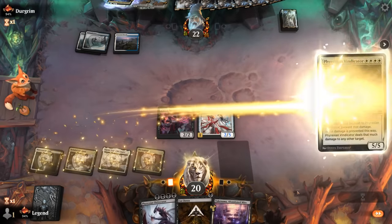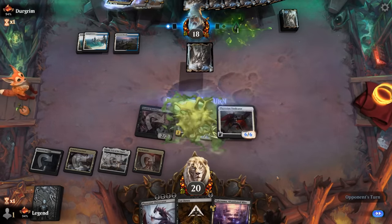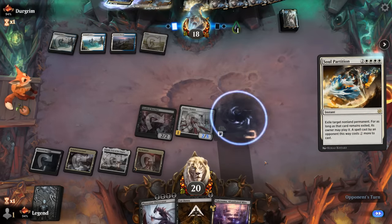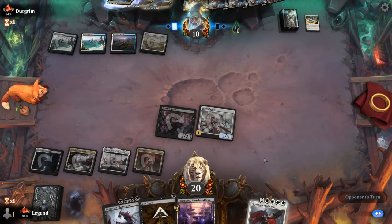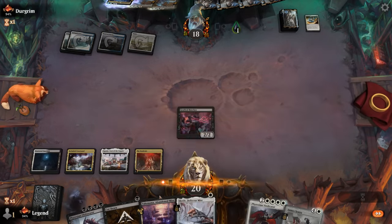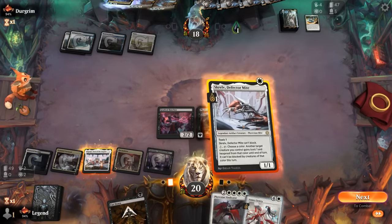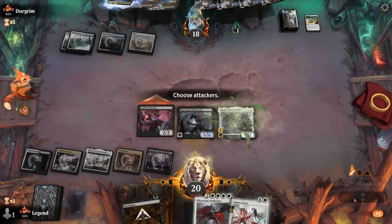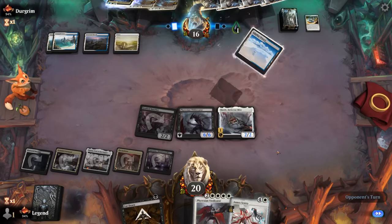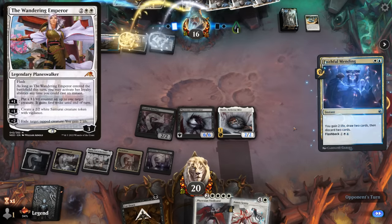We play Vindicator and hope there are no sweepers incoming. Next turn we can go for Obliterator. Soul Partition removes our creature — make that two. Now we can play Obliterator plus Scralv. The opponent won't want to unearth Mindbreaker into Obliterator if they can avoid it, or else they'll have to sacrifice all their lands. If they don't have a sweeper, we might still be okay. Scralv can also help against a Wandering Emperor trying to exile Obliterator. A third Mindbreaker is discarded; a creature land can help as well.